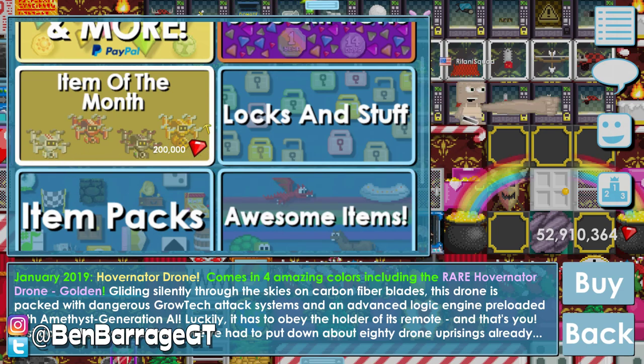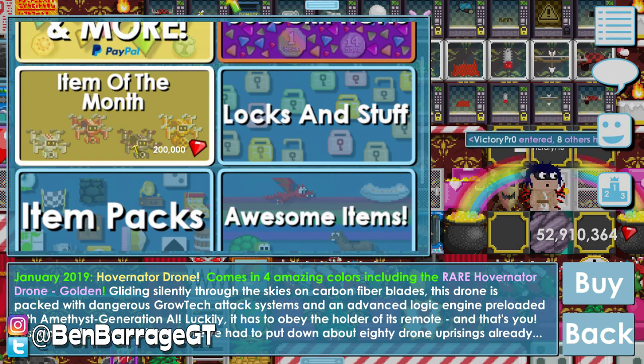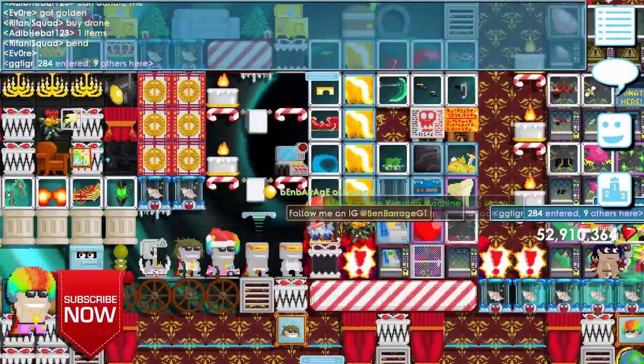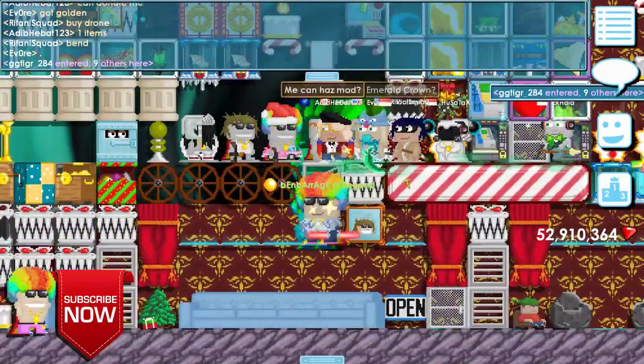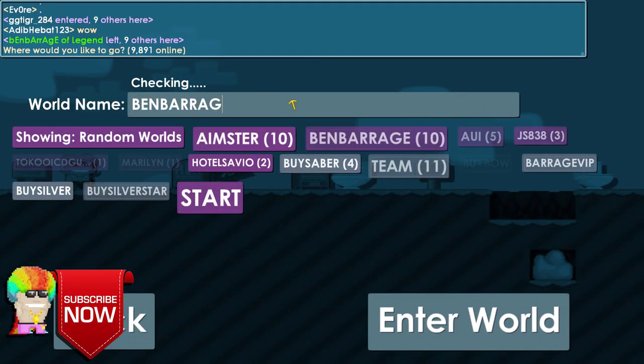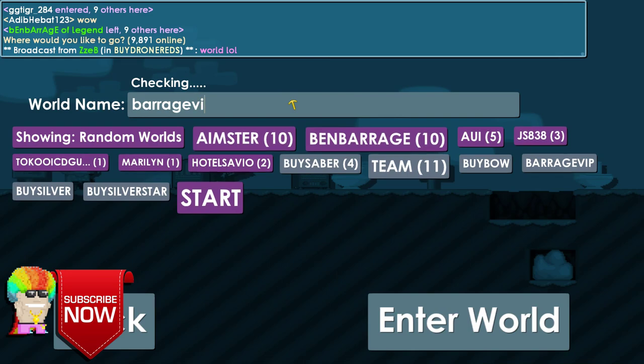It's got different weapons — I think those are guns, not cameras. Look at the golden one, it's got a really powerful heavy machine gun. It comes in four amazing colors including the rare golden Hovernator drone. If you get that one, you're lucky — you can probably sell it for a lot. People are already getting the golden drone even though the server just restarted.